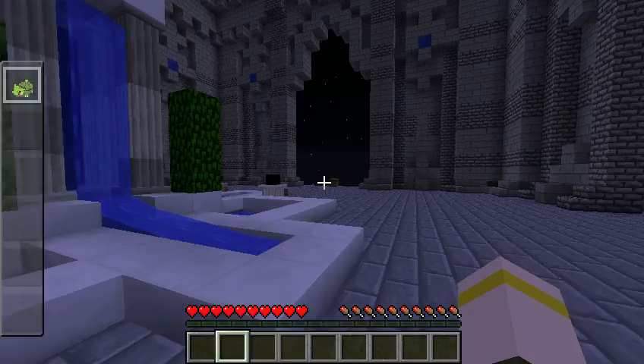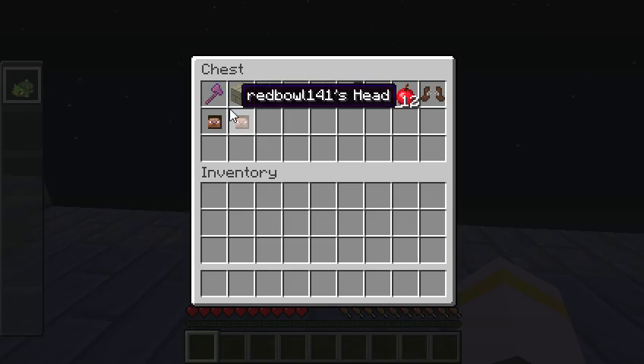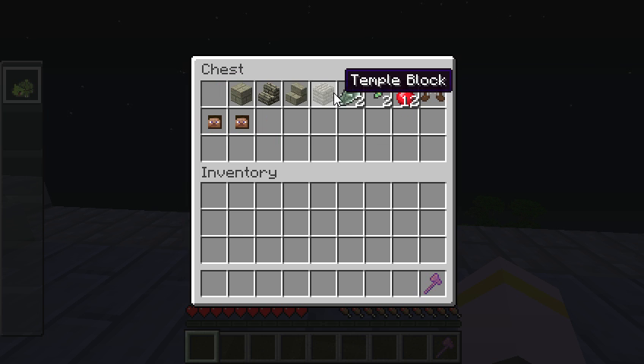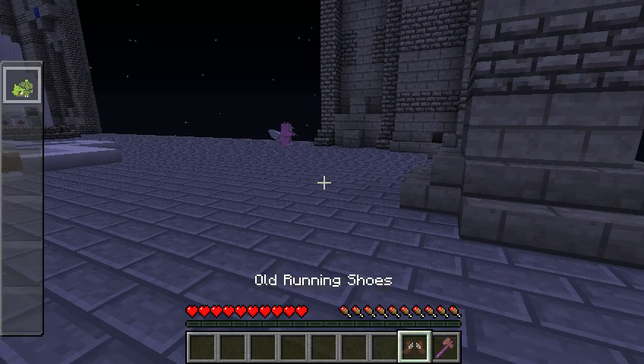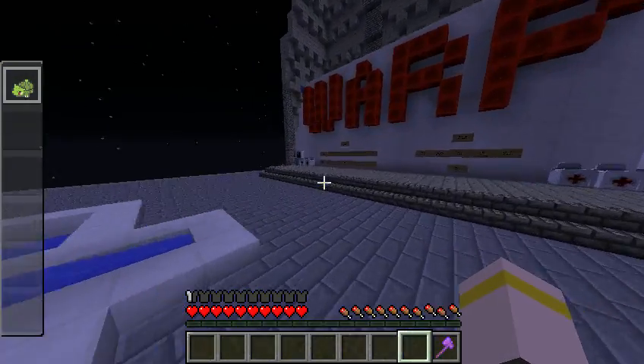So this is my special chest. We got Red Bull's head, my head, my world edit axe which is very powerful. These are new items I found in creative mode, and the boots I just have because why not — they make you go faster. So I've just been running around speeding.